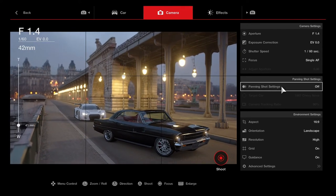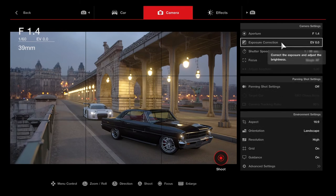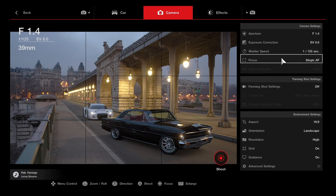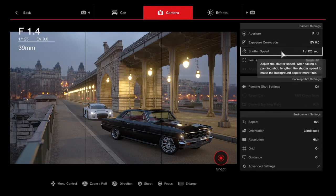You can also adjust your exposure correction and shutter speed. A lower shutter speed makes blur more pronounced; a higher shutter speed counteracts motion blur. In real life I wouldn't shoot below one one-hundredth of a second under most conditions, but that's more for a photography class than a video game.